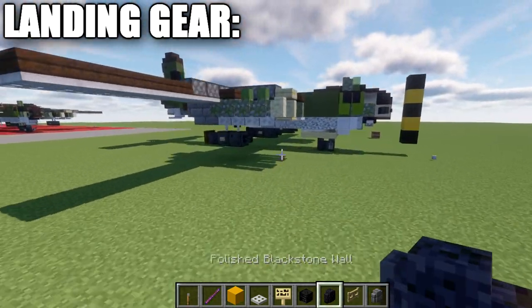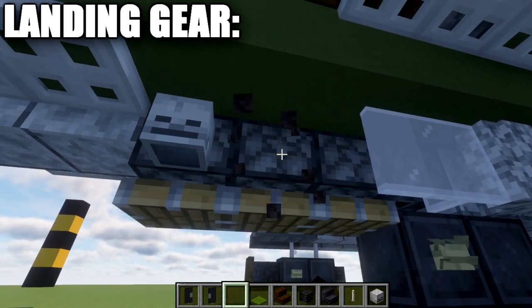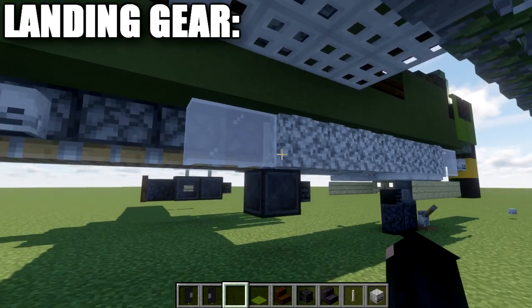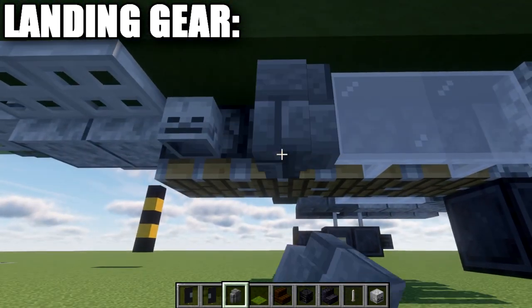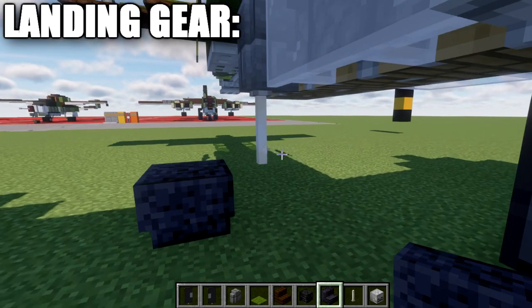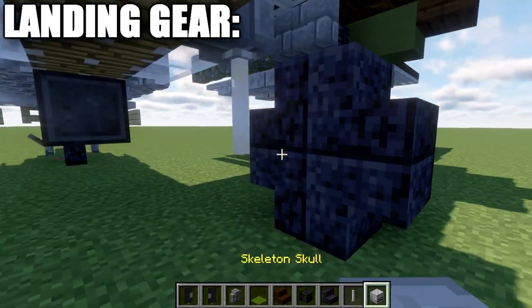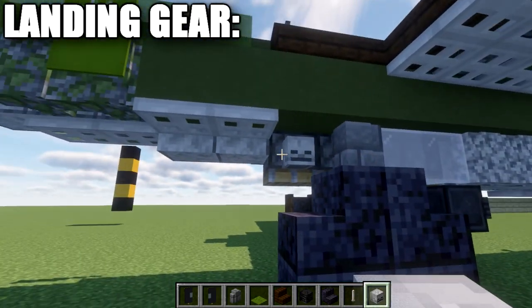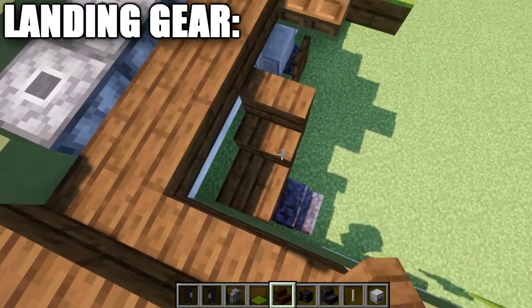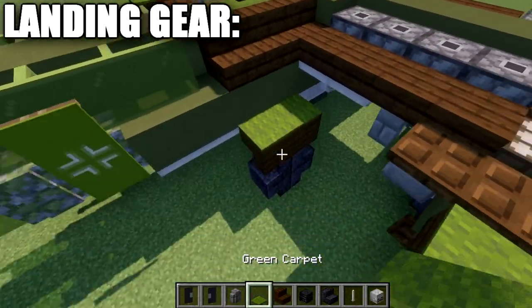That's it for the front wheel — let's move on to the rear wheels. Go to this section and break the skeleton skull. The pistons may act up, so leave them as is for now. Grab a stone brick wall, place it coming off the piston, then an end rod going down, and a polished blackstone upside-down stair coming off the end rod to the side. Place a stair on top and two stairs on the back to complete the wheel. Place a skeleton skull on the side of that stair. Then delete the skeleton skull here, place two dark oak wood upside-down stairs to the side for the wheel bay door, and place green carpet on top of the stairs for extra detailing.